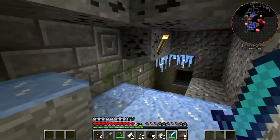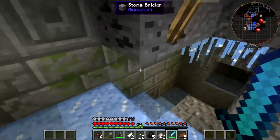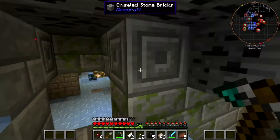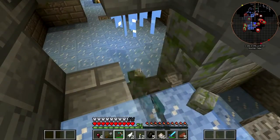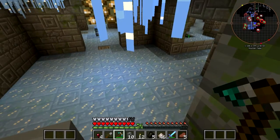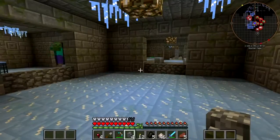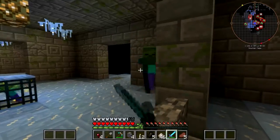I know where this goes — this goes to that weird dungeon, doesn't it? Oh, there's a spawner. Maybe what I can do — I got plenty. Get out of here. So here's what I can do real quick — nice and safe. I can just whack zombies to my heart's content.